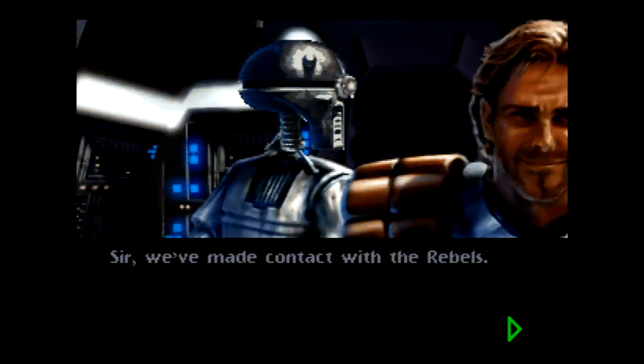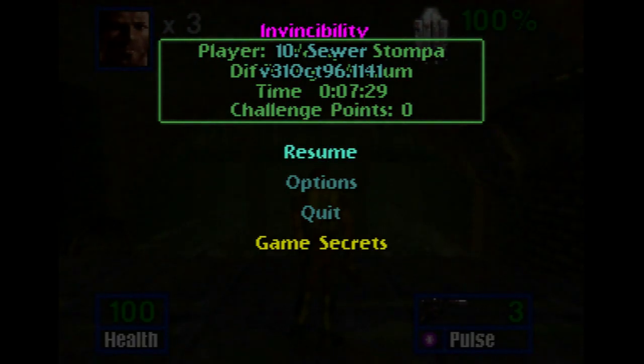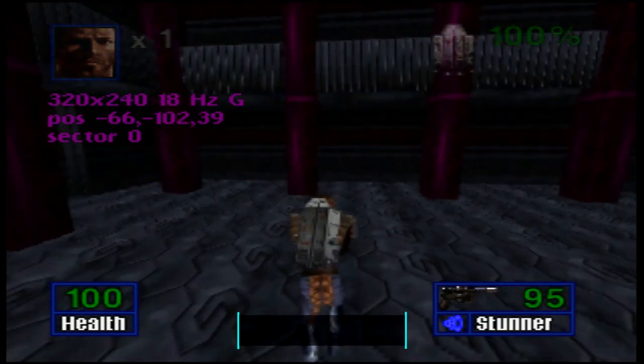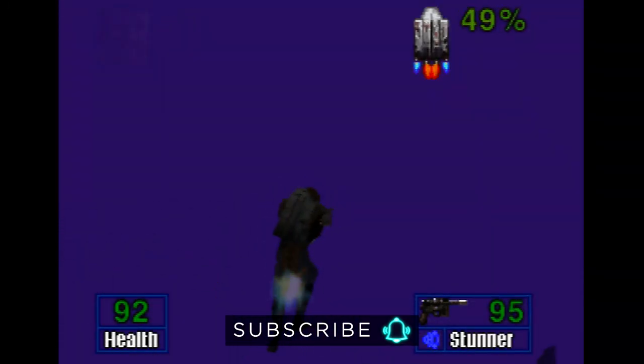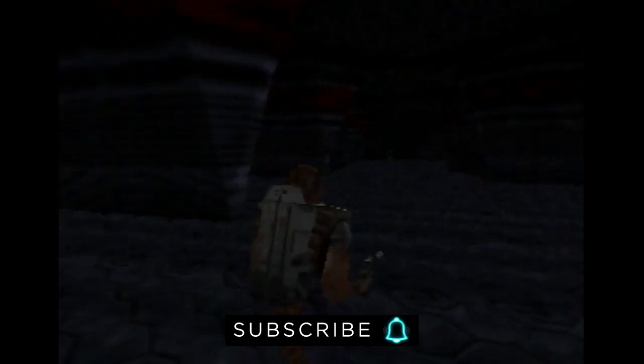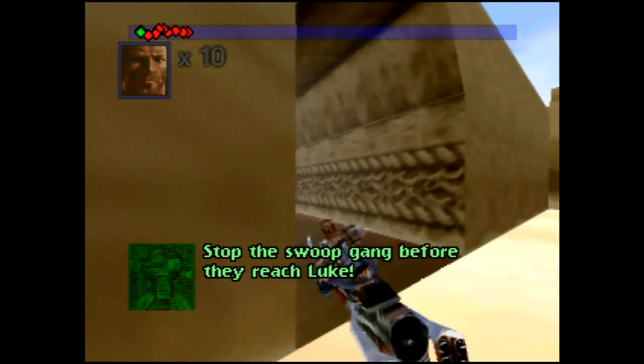It's been well documented that Star Wars Shadows of the Empire has an in-game debug menu that requires a lot of hassle to use, but once you unlock it, it has the entire game at your disposal. This goes from graphical settings like turning on and off anti-aliasing, textures, fog, aspect ratio, and we haven't even begun to scrape the surface. And the best part is that if you have a Nintendo 64 cartridge, you can do it right now.